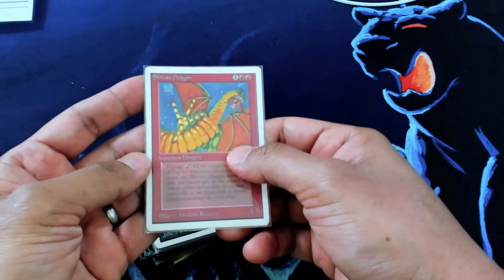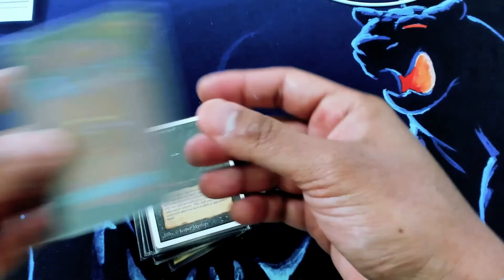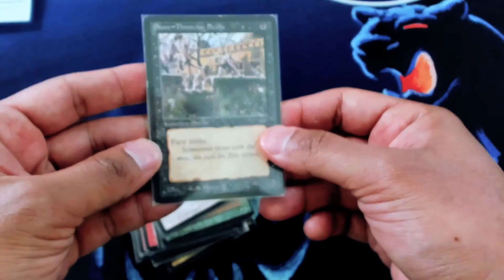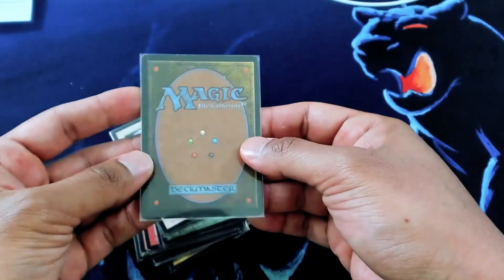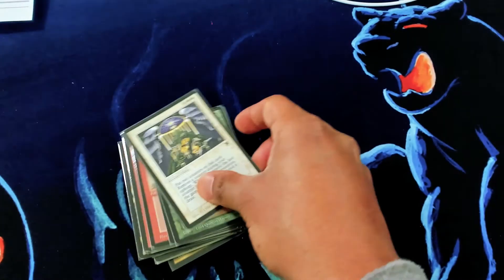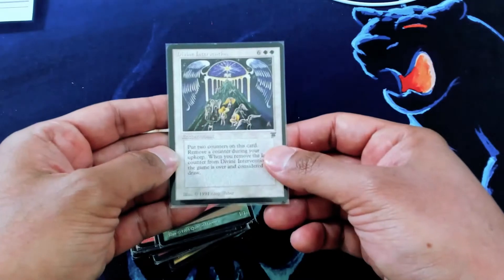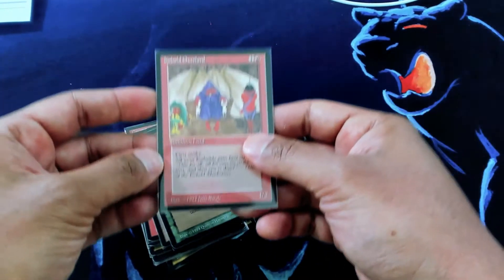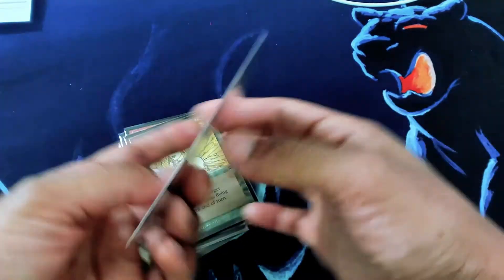Nice Shivan — these have spiked so much. Word of Command — racist card. I have a bunch of these. We'll probably put them on sale soon. Divine Intervention. Cobalt Overlord — again, nice Legends cards.